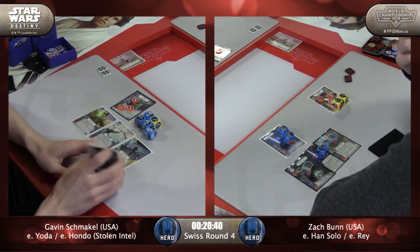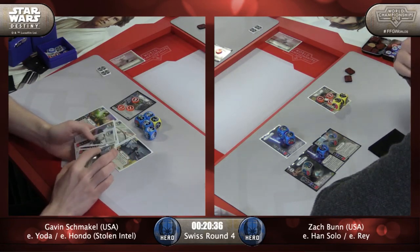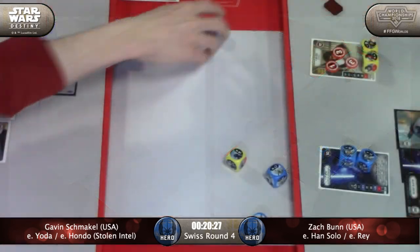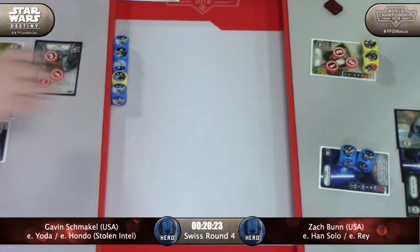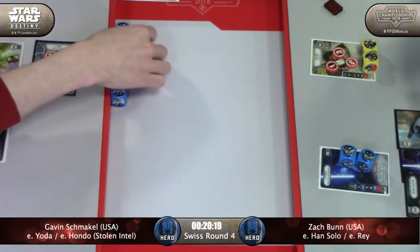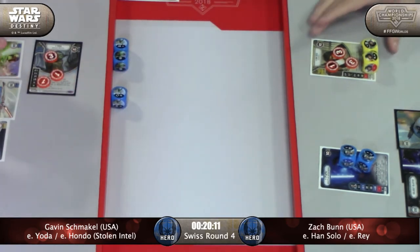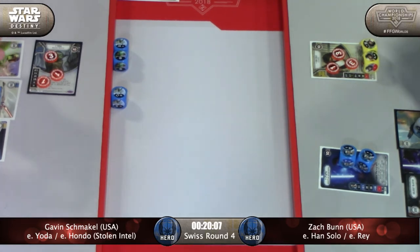Both guys are weighing their options. Gavin goes first, but does he overwrite for another LiPo and lose the healing and sustain of Lone Operative? He's going for speed here, trying to knock Han out. We got the Force Speed special, but Zach can resolve quite a few - oh, never mind. Just take out all the damage dealers from there - now you know that Han is safe for this whole round.